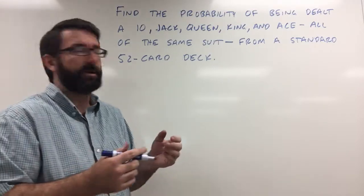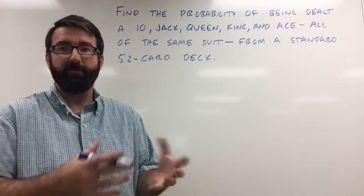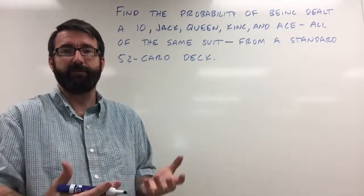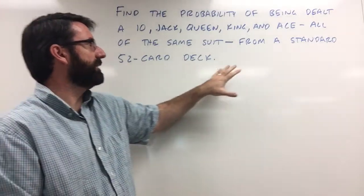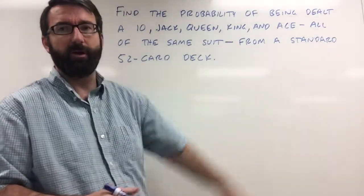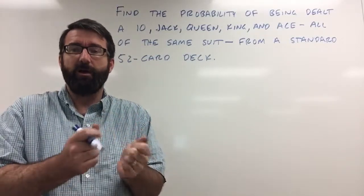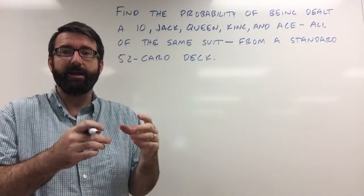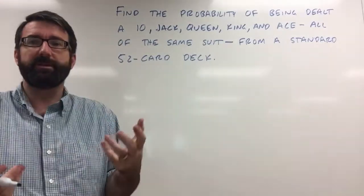So the first thing we need to do is figure out how many different possible hands of five cards we can have from a 52-card deck. The order of the cards in our hand isn't going to matter. We can shuffle the cards around all we want — a hand is the same no matter what order the cards are in. So this is going to be a combination.